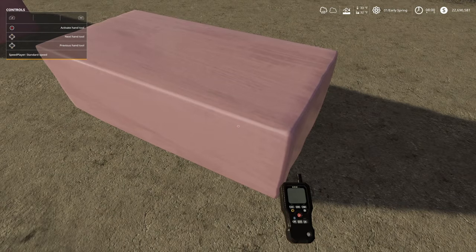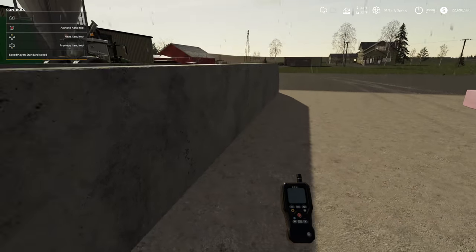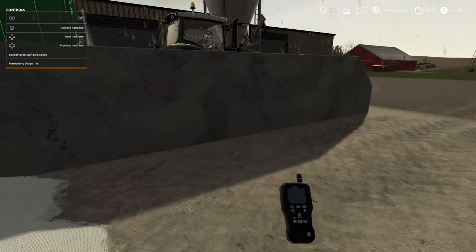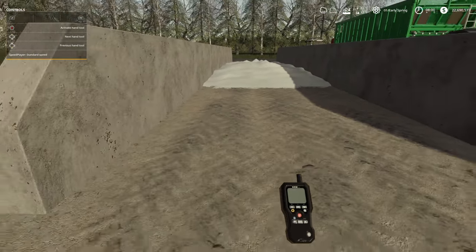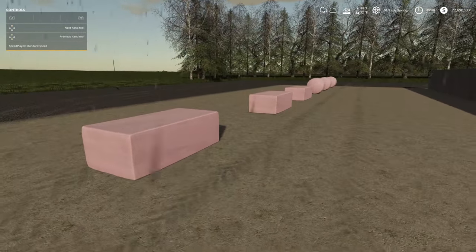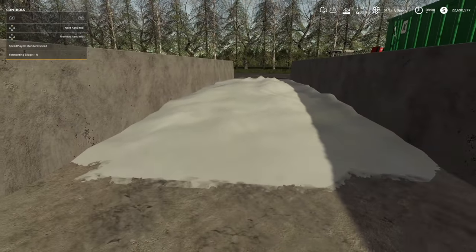Let's check another bale — again, grass, 48 hours to go. Now let's see what it tells us about the bunker silo. It will not tell us anything there, so we have no idea how long the silage in the bunker is going to take. Very interesting. Since we know we've got 48 hours to go on the bales, we're going to fast forward time and see how long everything takes.